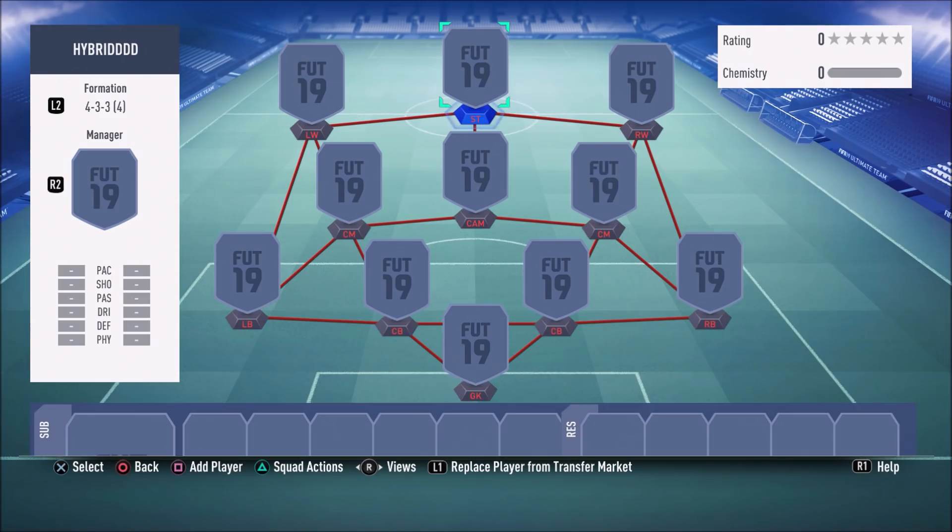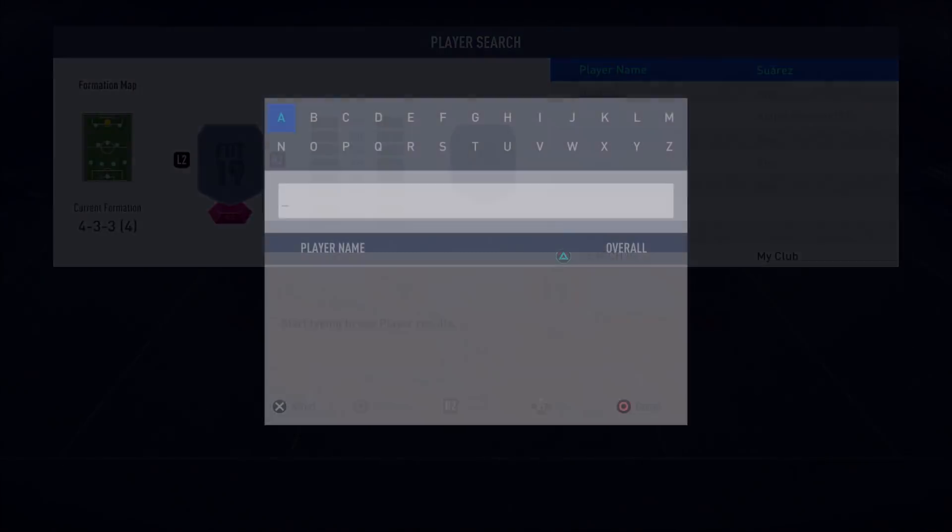For this Liga NOS hybrid we are using the 4-3-3-4 variation — one of the most overpowered formations in FIFA 19 currently. It's actually the formation I'm playing with in FUT Champs this weekend, and I always say in many of my videos that this formation is one of the best in FIFA 19.